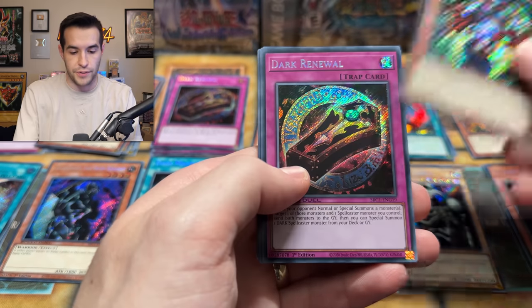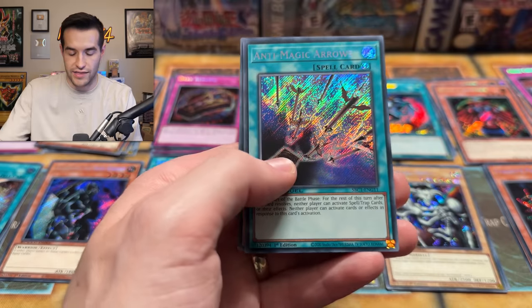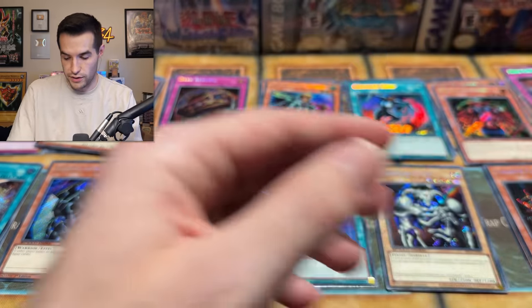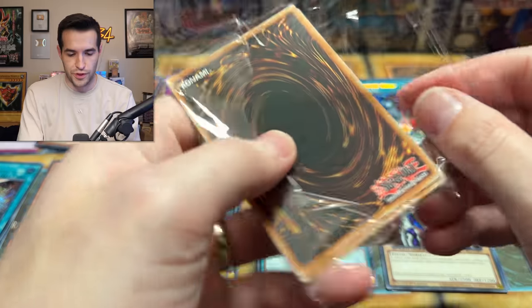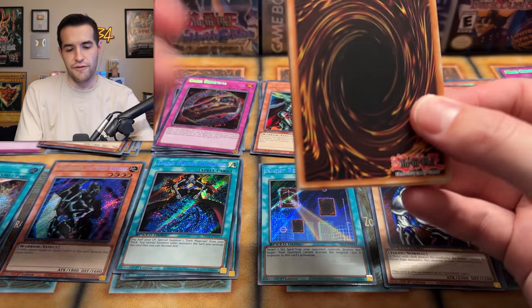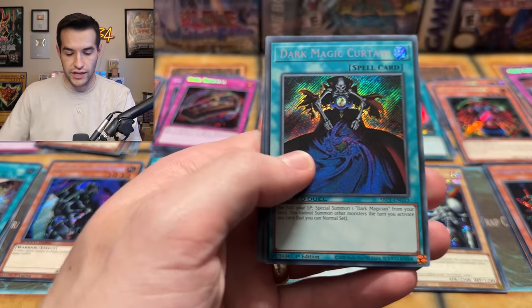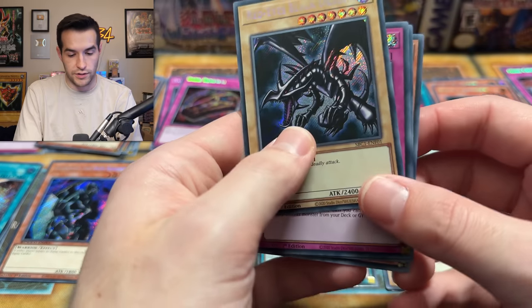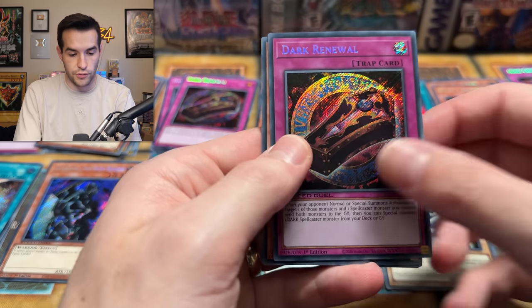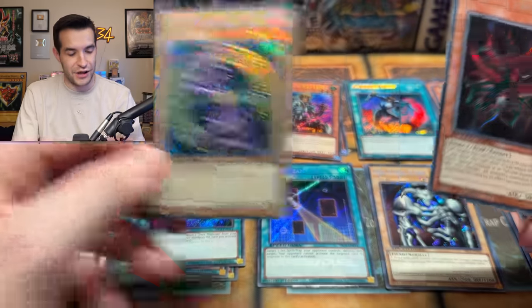Reflect Bounder again. We have Dark Renewal, Mind Crush — very cool. Goblin Attack Force, Anti-Magic Arrows, and the Legendary Fisherman again — very cool. Three left. Can we get more Dark Magician Girls? Regular Dark Magician and Red Dark Magician are both in this, which is pretty cool. If we have a discount code, I'll link it down below and you can use my affiliate link — check this out if you guys are interested. The Red Eyes Black Dragon, Dark Renewal, Gearfried the Iron Knight, Parasite Parasite, and another Dark Magician.